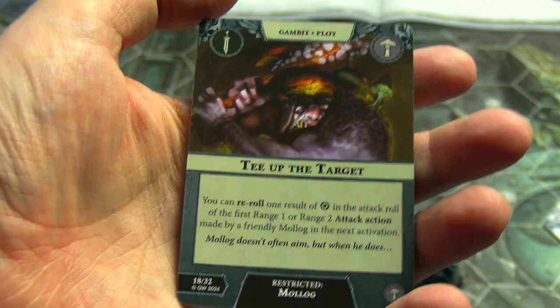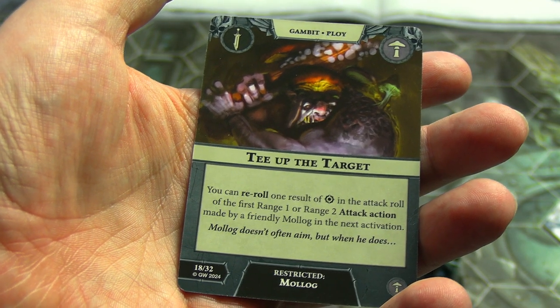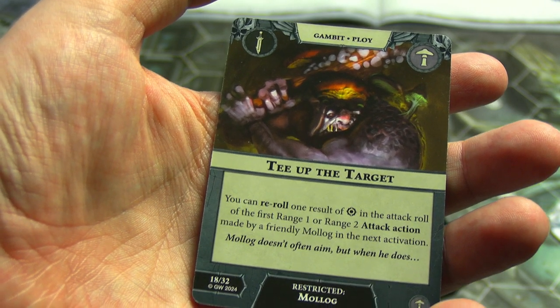In the power step for Molag's Mob, they played Tee Up - you can re-roll one result of a double support in the attack roll for the first range one or range two attack action made by a friendly Molag in the next activation. Molag doesn't often aim, but when he does...